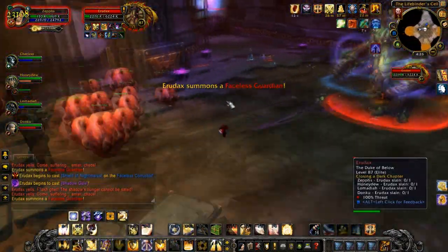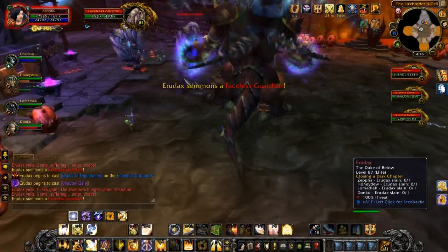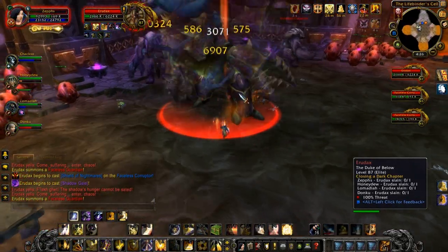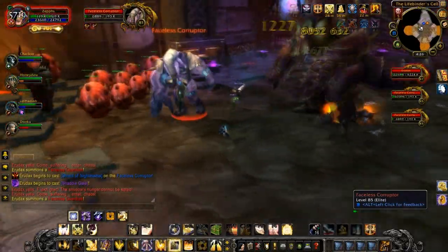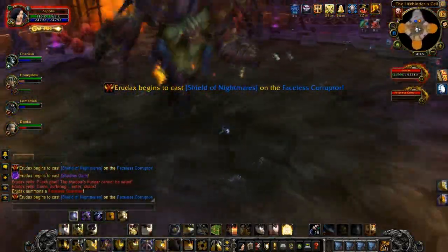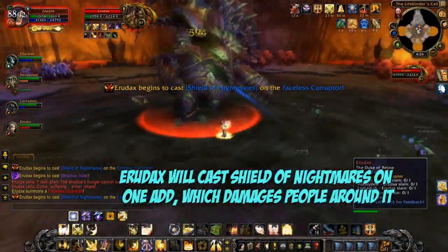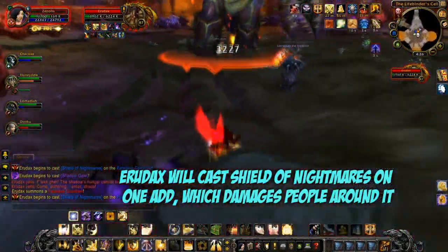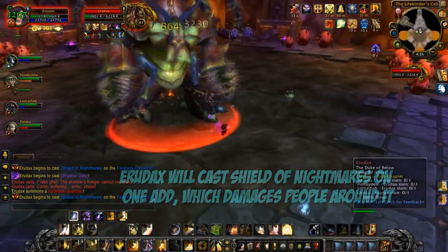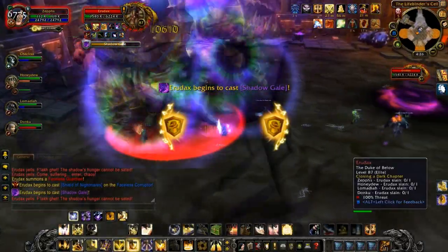If you have a lot of melee DPS standing behind him or out of the way, the vortex could spawn behind him or in a place where it's difficult to get to. This fight doesn't really favour melee because Aerodax has another ability called Shield of Nightmares that he will cast on one of the adds. This makes the add explode when it takes damage, so melee attacking that add could die.